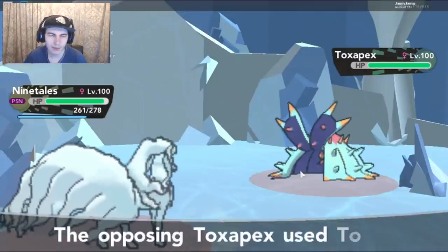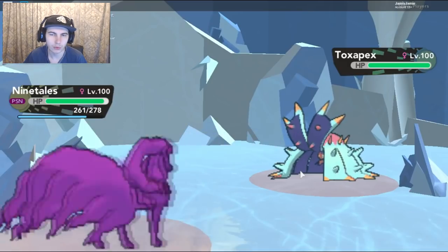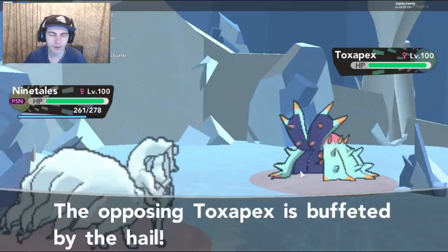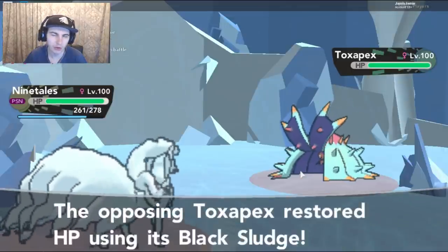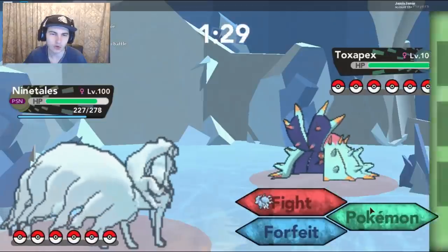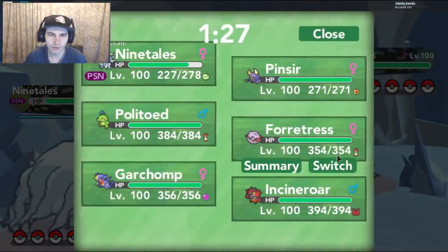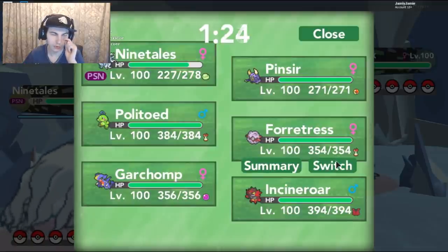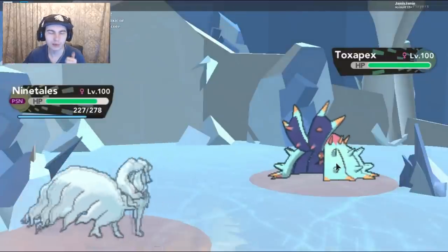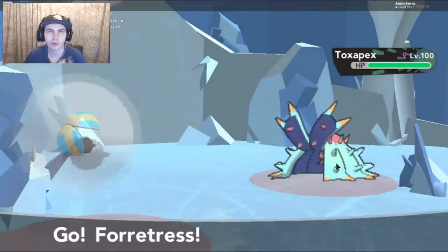Nice. But I have to swap out now into my Rapid Spinner thing. I want the Toxapex — I mean, I want my Stealth Rocks up, so I probably should just do it anyway, right? Get Forretress's Stealth Rocks up — but then again, he's going to go into his Mandibuzz to Defog them straight away. Let's do it anyway, because I'm predicting him to predict me to go into his Mandibuzz.